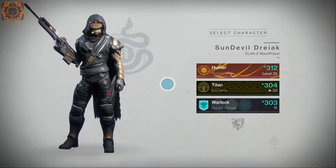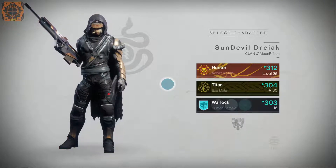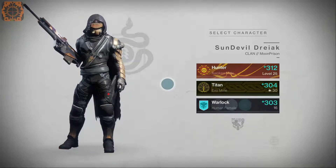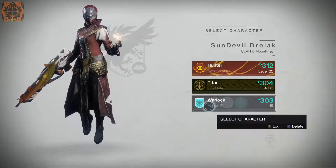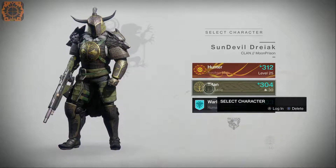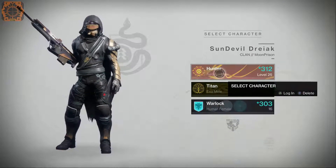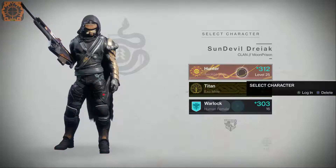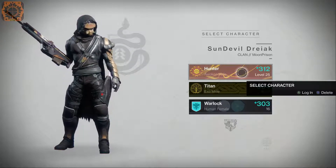What's going on guys, Sun Devil Drake here for some Destiny 2. Curse of Osiris is live as of December 5th — this past Tuesday it dropped. As you can see there are already some notable differences just from this screen. My Warlock is 303, standard level 20; Titan is 304, level 20. But the level cap has been raised and so has the power level — my Hunter is level 25, currently power level 312.